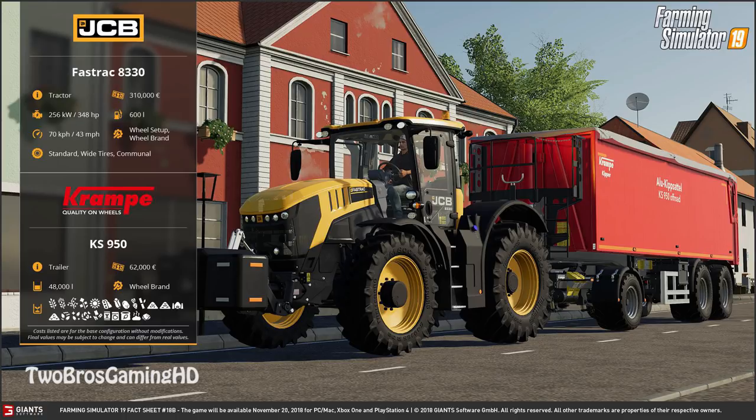On the back of this we have a big tipper — a Cranbay KS950 trailer. It will set you back 62,000 euros and has a capacity of 48,000 liters. You can change the wheel brand, and this trailer can actually be loaded with all different kinds of crops, which is pretty impressive.